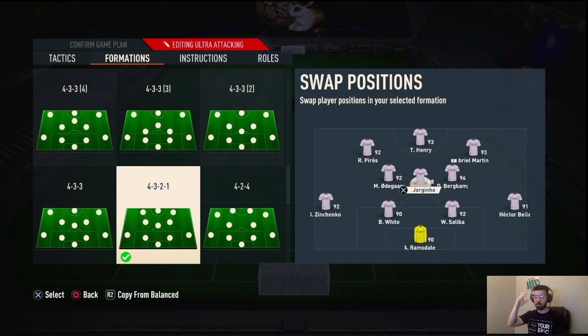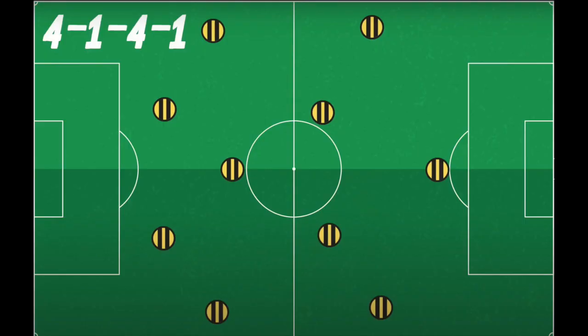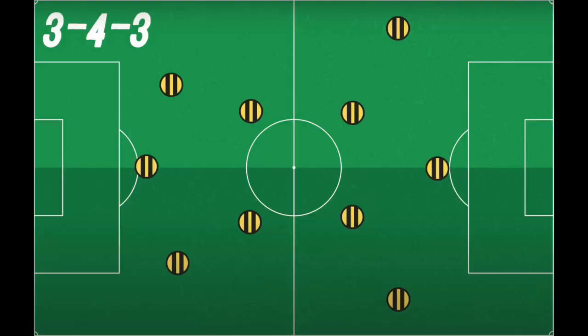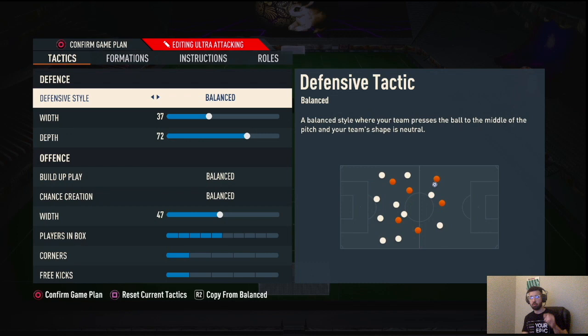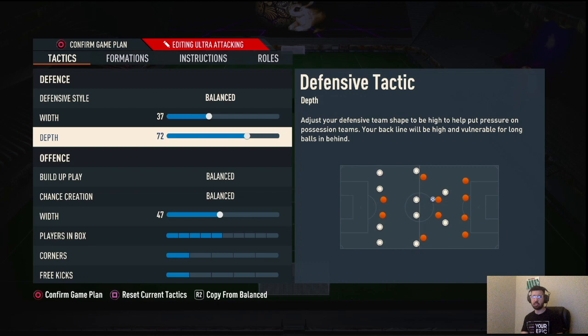To recap: two center backs, CDM drops deep to combine in a back three, right back and left back act like wingers and attack, two box-to-box center mids sit where the CDM was, right forward and left forward act like CAMs, and then your striker. So in attack it looks almost like a 3-2-4-1. When you defend, you're literally just defending as-is — this is a counter-attacking formation.